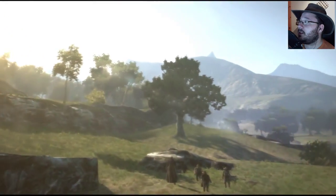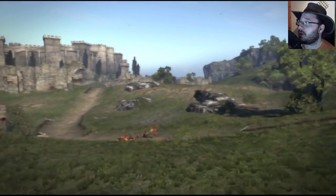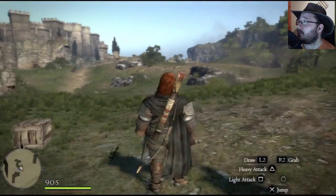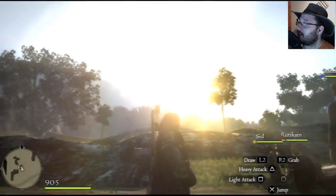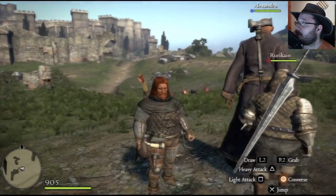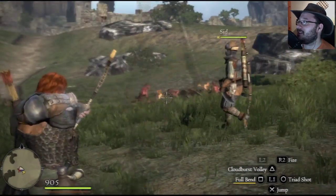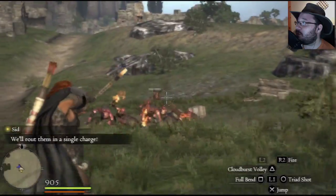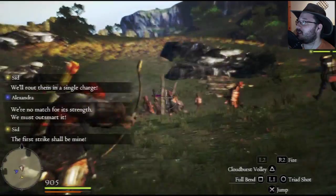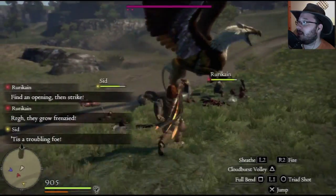Here we are in a more open-space type of field for the countryside quest, since the game is supposed to be open world. Here are some goblins. And here he is — Rurikon! And Rurikane! I get some light on my character — as you can see, a dwarf. For this particular mission I'm going to be an archer. I can play a game where I can have my dwarf AND my ally be a dwarf. I'm loading the triad shot — and there is the griffin.